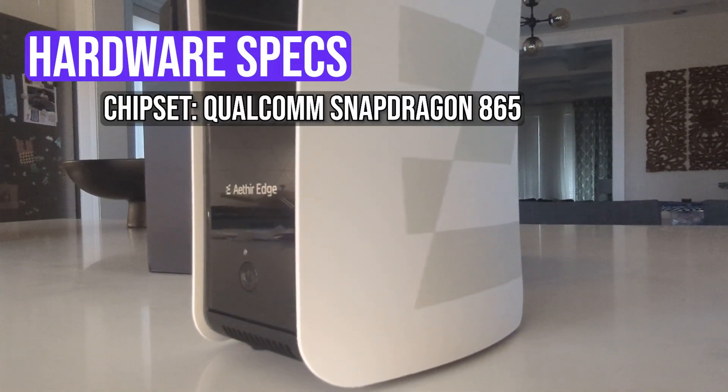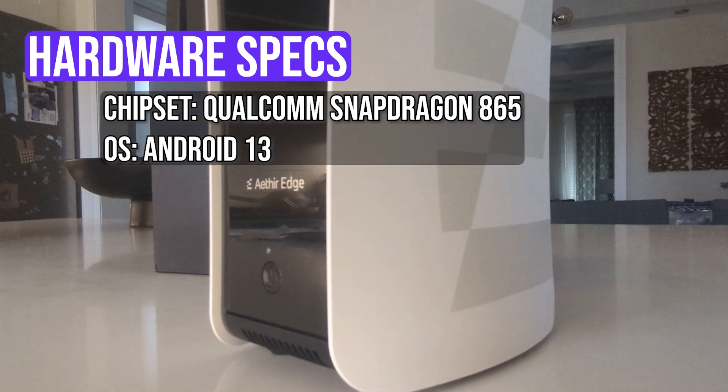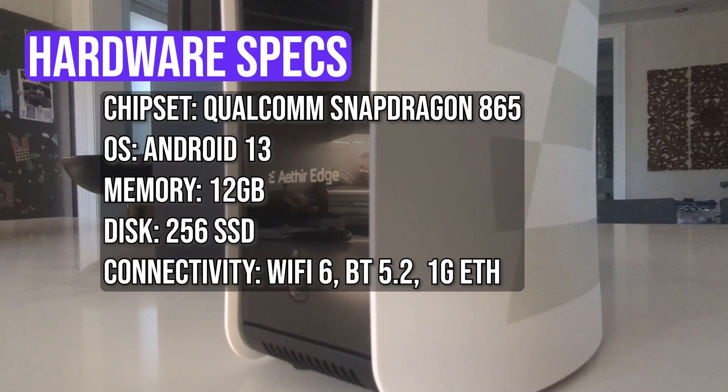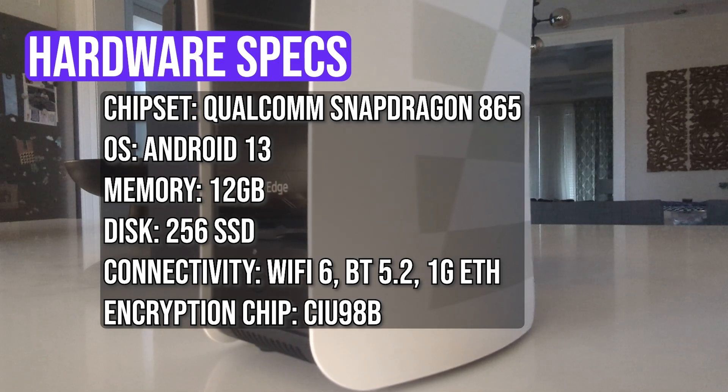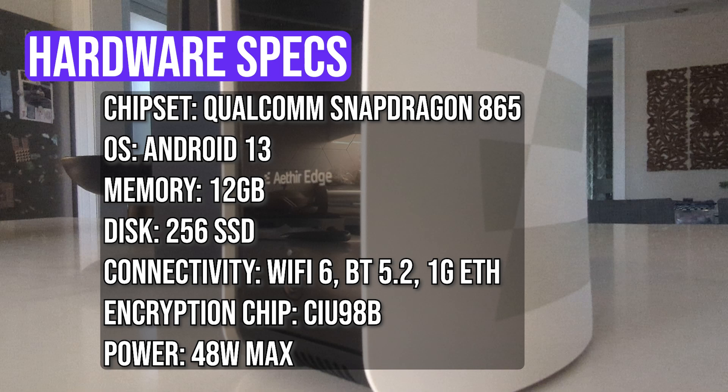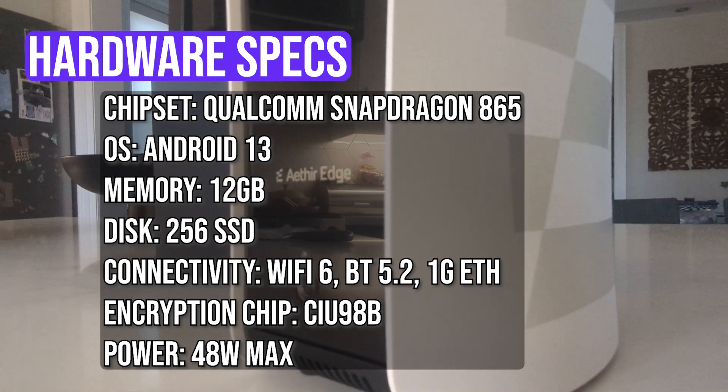Let's take a look at the specs of the hardware itself. The chipset is a Qualcomm Snapdragon 865, running Android 13. There's 12 gigs of RAM and 256 gigs of disk space. Connectivity is Wi-Fi 6 and Bluetooth 5.2, and it also has a 1 gigabit Ethernet port — if you're able to physically plug this in, I highly suggest doing that for a stable connection and more consistent uptime. The encryption chip built into it is a CIU98B. Power consumption is a maximum of 48 watts, though most people are seeing about 25 to 30 watts, so the cost to operate this is actually significantly low — just a few cents a day.